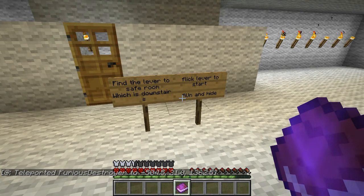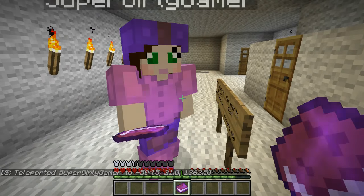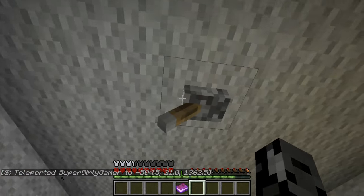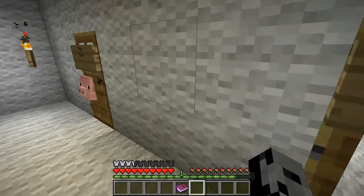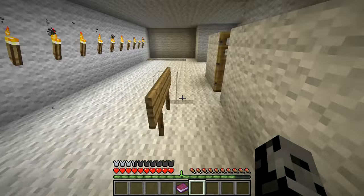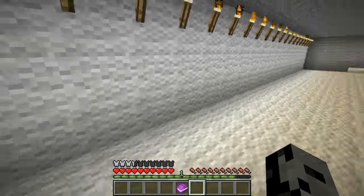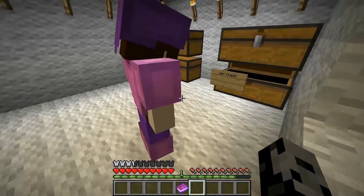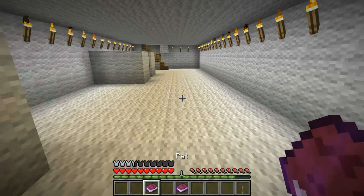Where are you anyways? I was still looking at my goods. Hit the lever twice! You just left me. So there's a safe room somewhere - flick lever, start, run and hide, soon go. There's nothing in there. What's down here? Random rooms - where's this lever? Where's this secret room? Is this a secret room? No, there's nothing in here. This room is cool but I'm freaking out - I went in like three rooms already! Safe room - I found it! Where's the lever? You found the safe room but you don't know where the lever is?